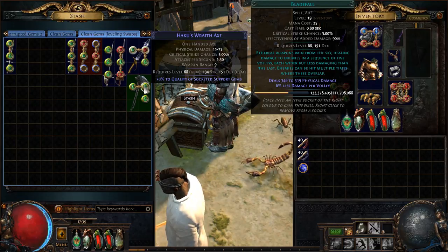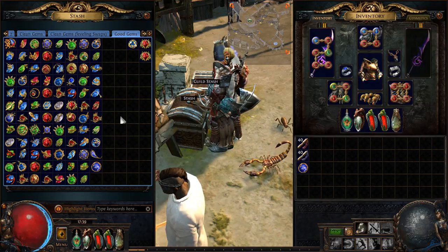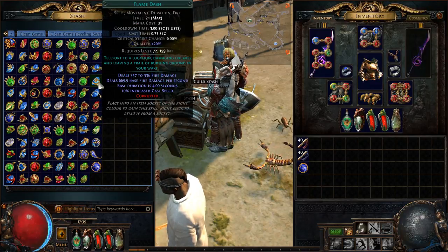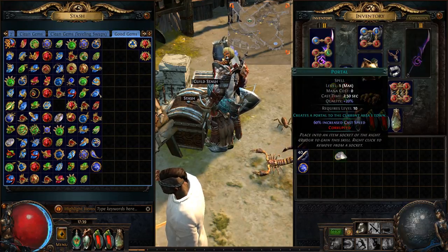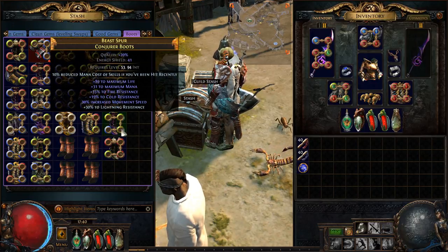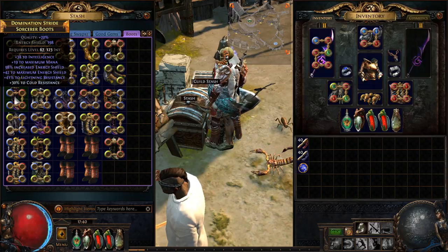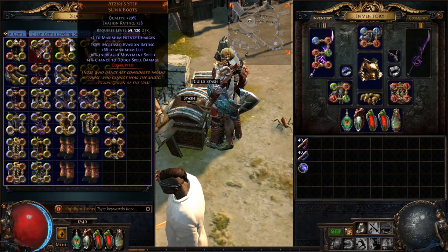Often I'm doing content like Atziri, Uber Atziri, Breaches — content with a big EXP buff — so these gems level quite quickly. Good gems are all 21/20 or 20/23, or there are Empower and Enhance gems. Level 21 gems with good corruptions — there's a 2/20 Portal gem, a level 2 Detonate Mines. Next up we have boots — these are all unique boots, some of them are rare. The rare ones are gonna be really good: multiple T1s, like tri-res, life, movement speed from various leagues.